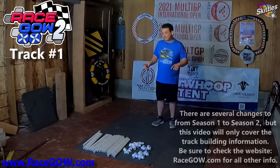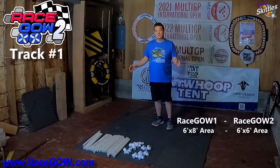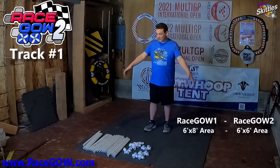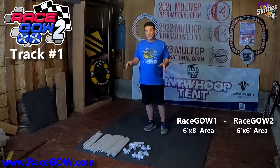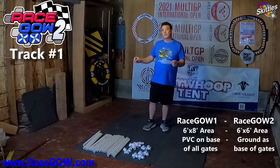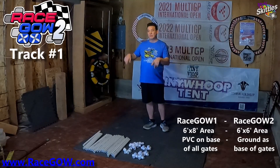Today we're going to focus on building the track. The main differences between RaceGao 1 and RaceGao 2: first, the area where the track fits is just a 6x6 square — in RaceGao 1 it was 6x8, so a little bigger. Going smaller for RaceGao 2 hopefully means it fits in more people's houses. Also, in RaceGao 1 I required a piece of PVC gate along the ground for all gates, otherwise it wasn't valid — for RaceGao 2 that's not required.